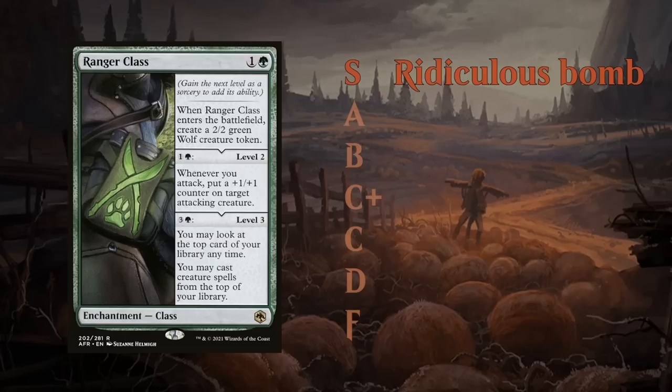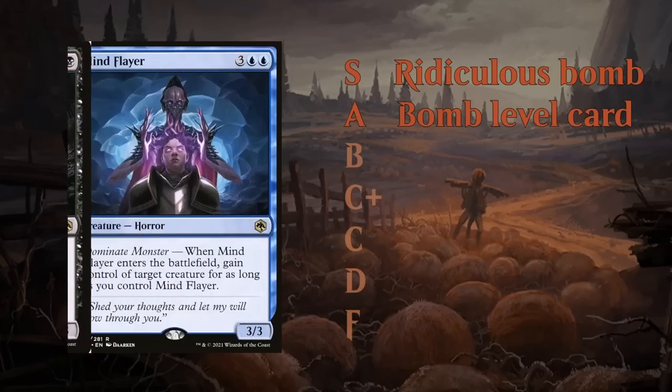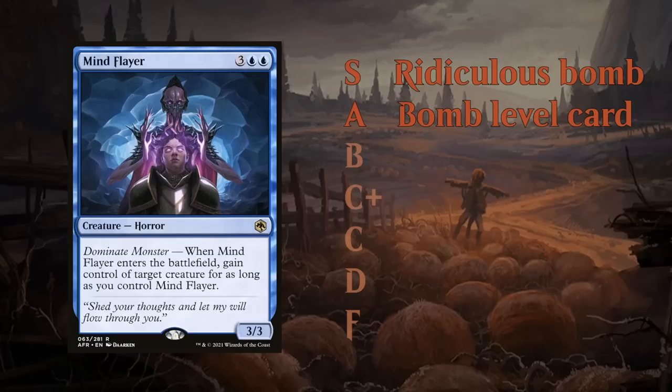Next is the A tier, which are still bomb level cards. Gelatinous Cube, for instance — a 4-mana 4/3 that can kill a creature when it enters the battlefield. Mind Flayer is another great 2-for-1. These are the A tier cards.